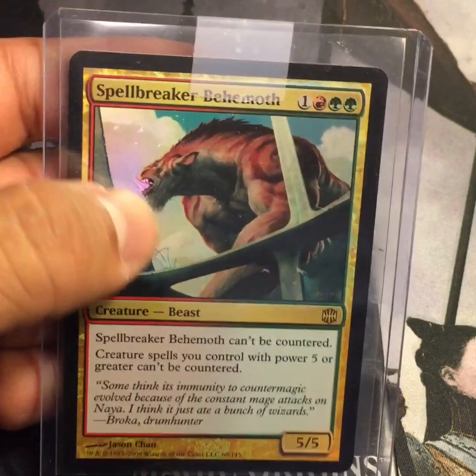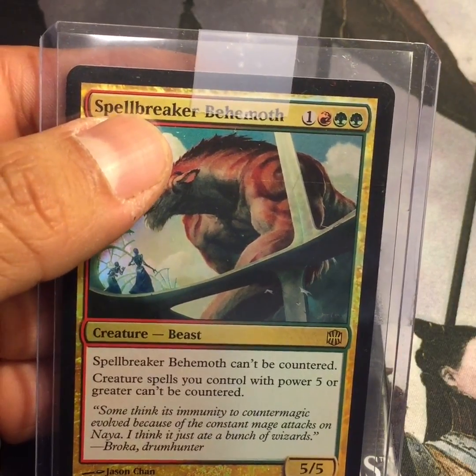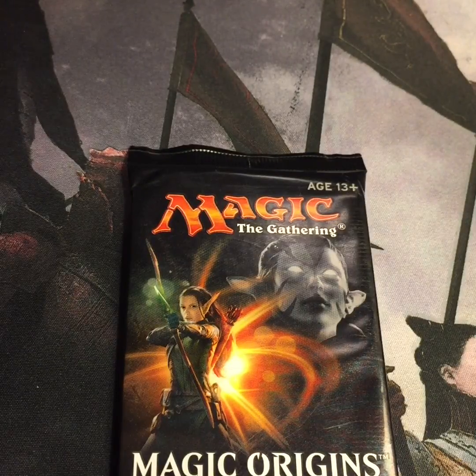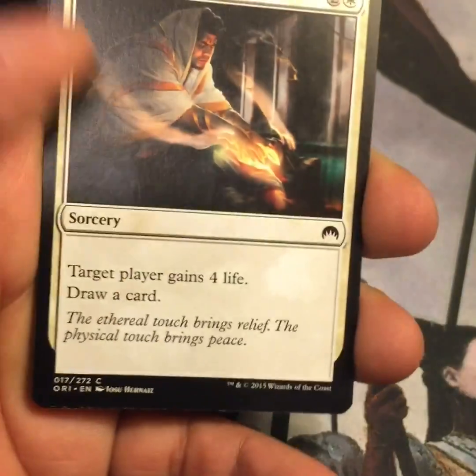This is going to help — not with card draw, but with creature spells not being countered. And now onto the pack. Hopefully we get maybe one of the planeswalkers — Jace, Vryn's Prodigy, maybe Gideon. I think Gideon might work for Mox Amber.